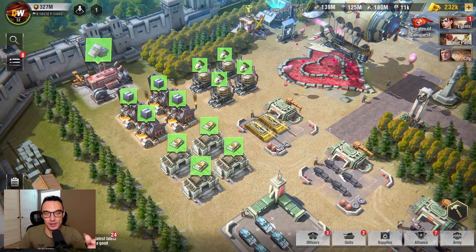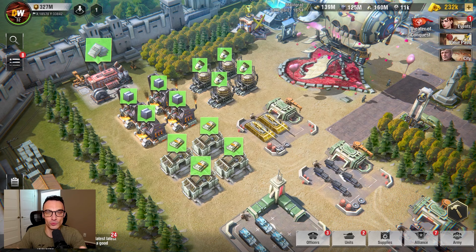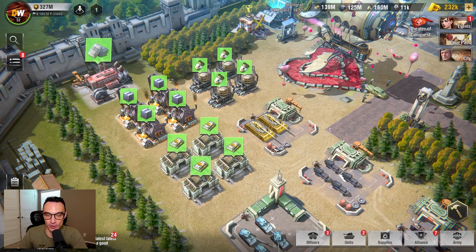In addition to the resource mines scattered all over the map, you actually have resource nodes in your base. We're going to go a little bit more in depth with these resource nodes later in the video. These resource nodes are not a high priority though — we'll talk about it more in depth later.